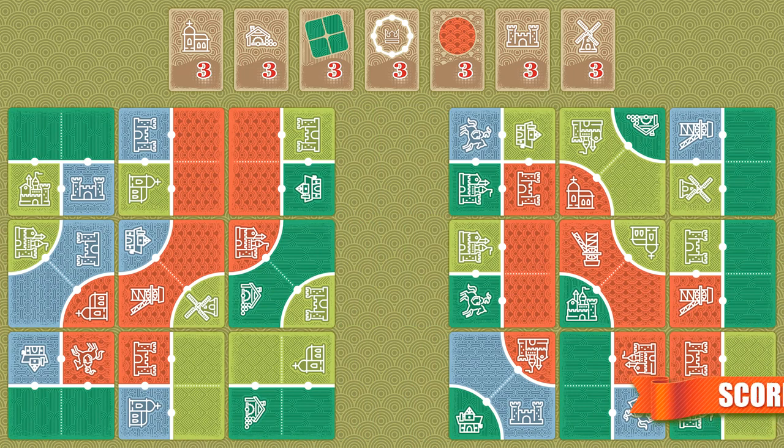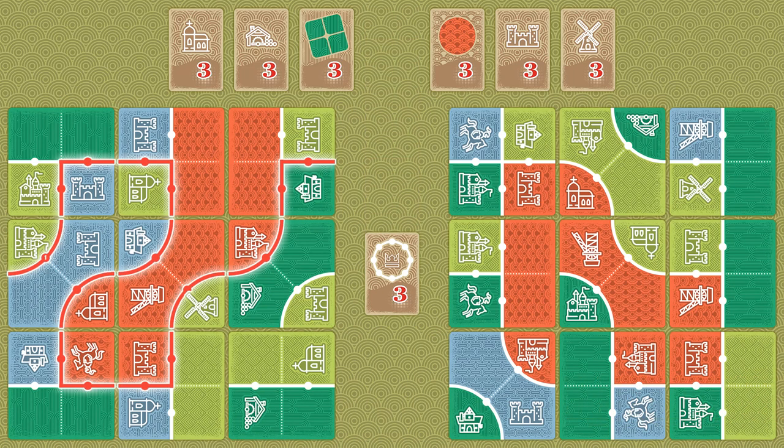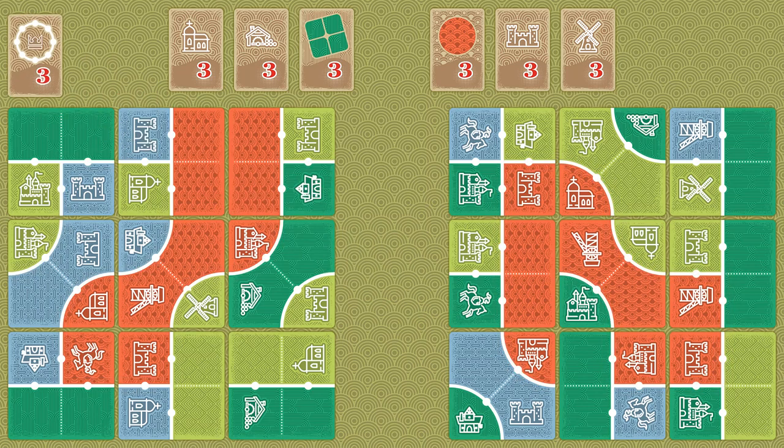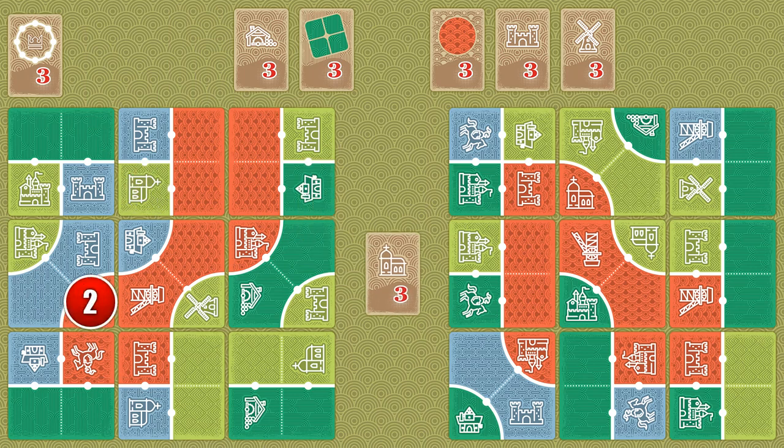After completing their kingdoms, the players go to the scoring phase. Firstly, the players receive the Edict cards, starting with the King's Road Edict. It goes to the player with the longest connected road in the kingdom. Next, the rest of the Edict cards are handed to the players who met their requirements.